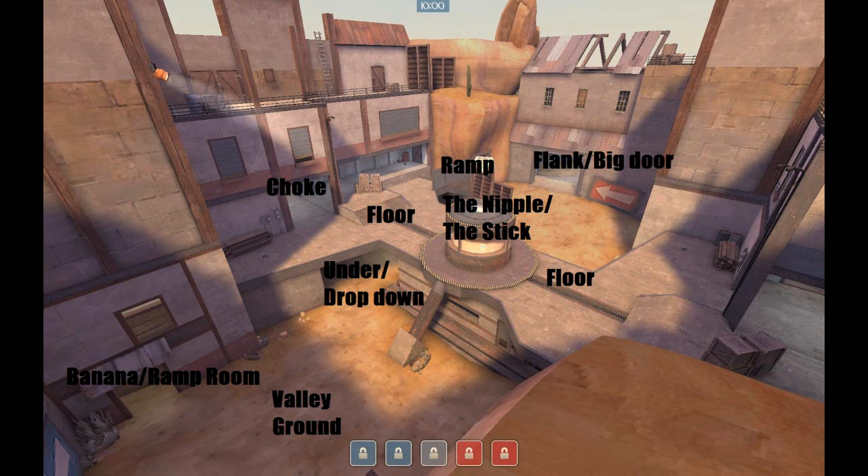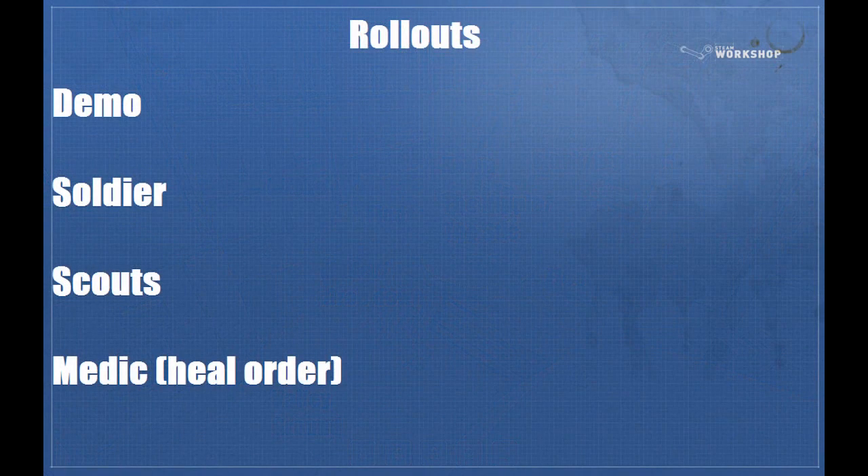For the most part, everything else is agreed upon. Now we're going to talk about rollouts. This is how you get to mid, and it's very important that everyone know what they're supposed to do so that you get to mid with the minimal amount of confusion at the very start of your mid fight.